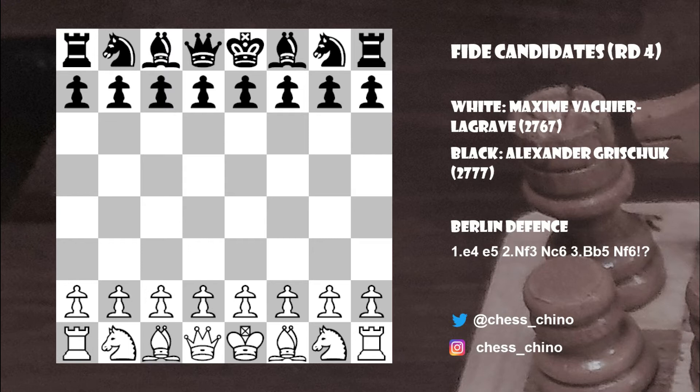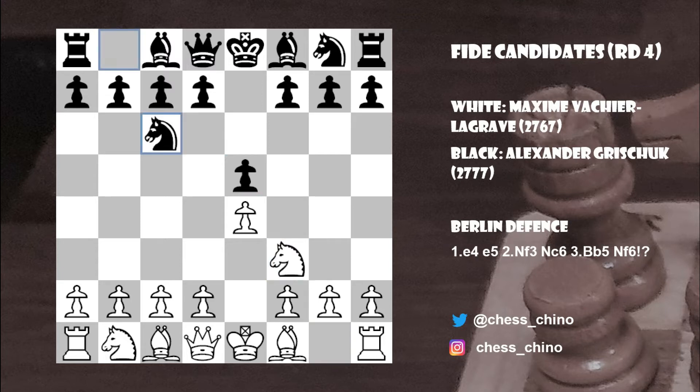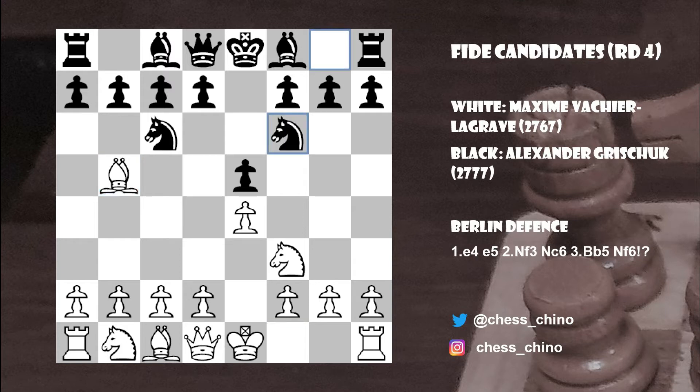Hello, it's Chino here, and today I'd like to go through my game of the day from round four of the FIDE Candidates. This one was between Maxime Vachier-Lagrave and Alexander Grischuk, and we had a Ruy Lopez. Typically after Bishop to b5, Black would normally go a6, but in this game Grischuk went for the Berlin Defence, which has become really popular these days, especially at Grandmaster and Super Grandmaster level.